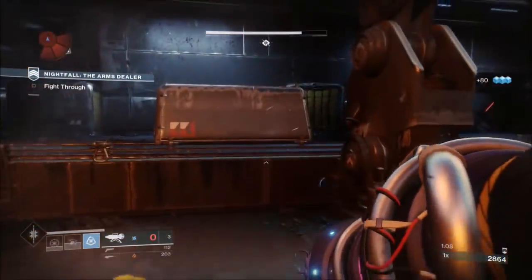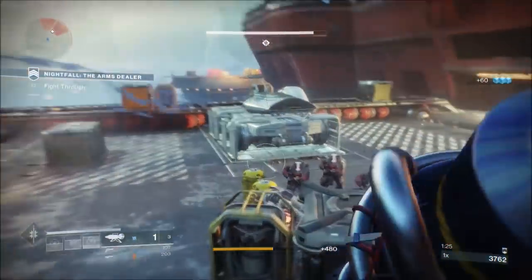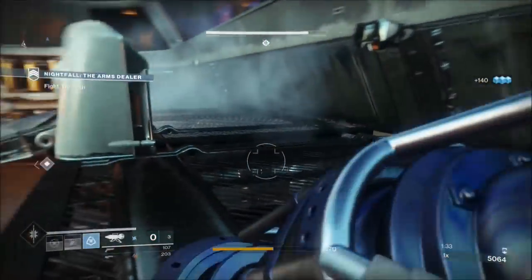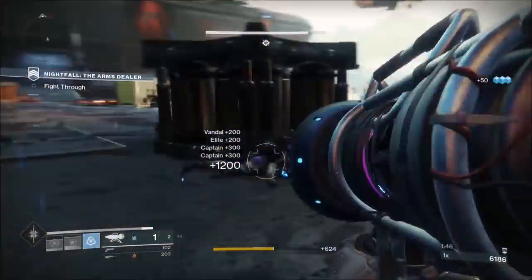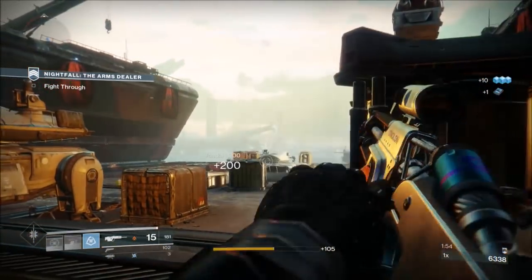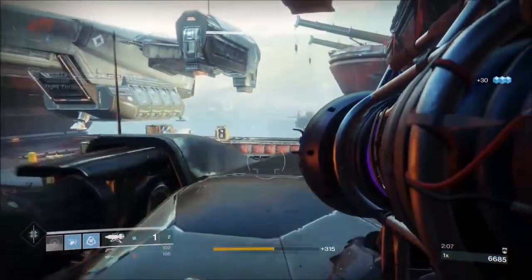You can leave one captain — that's the captain that comes out of the ship — but you have to take the rest. If you take out the orange bars that are on the field of play when you get here, that will open the door at the bottom and bring the rest of the Fallen, which you're going to aggressively push again. One Wardcliff should do the trick most of the time. The prompt will come up in the top left of the screen telling you that the door is open and the rest of the Fallen are coming. There are two captains that come out — one is a major, one is just a shielded red bar — and one Wardcliff does it. Before you do anything, make sure you take the snipers out, because there's nothing worse than thinking you're all good on a crack in time and then getting double sniped, which turns a good run into no run.